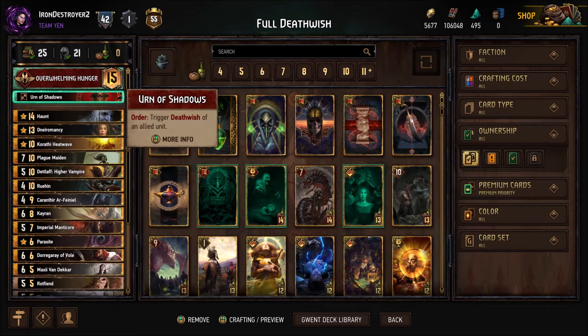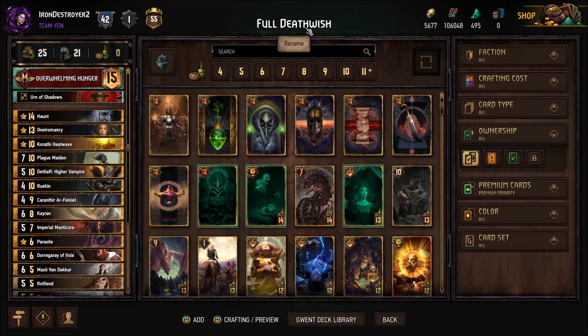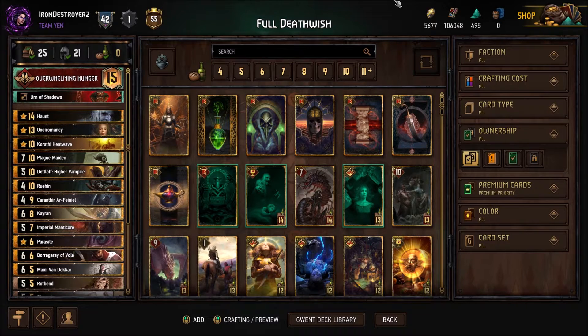Today we're going to play some Death Wish — running most of the Death Wish cards that got buffed to see if there's a viable Death Wish deck yet. My suspicion is no, but it might be good enough. I think it's going to be pretty similar to the Succubus deck overall, where you get some payoff over time but it's not going to be enough. I've tried a few versions already.